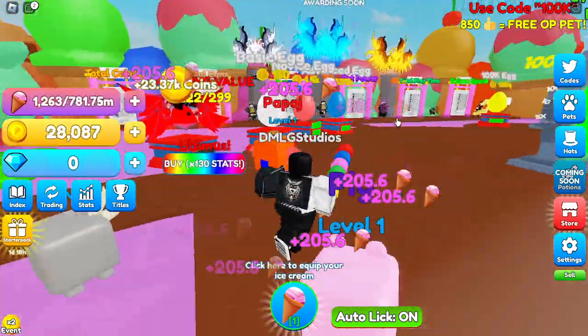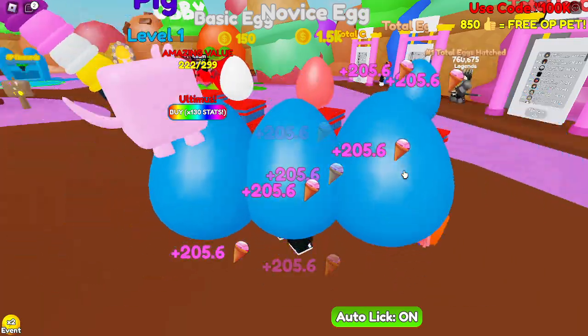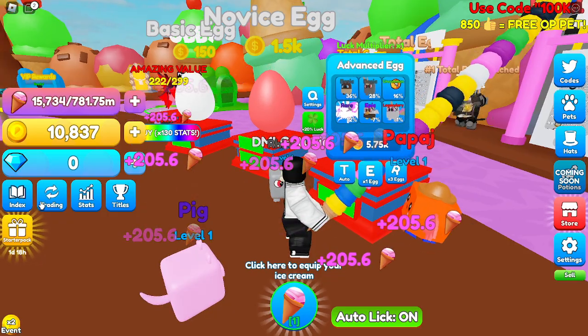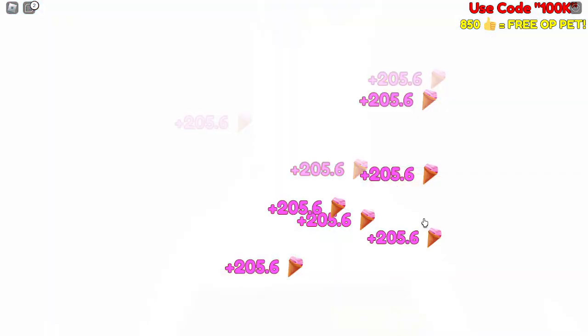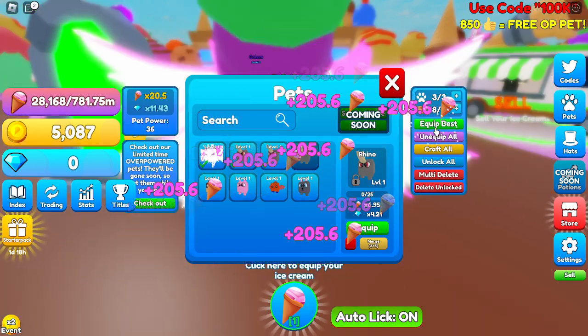So let's sell again. Then we can go over here — can we buy 3? We can! What are we going to get? We got all basics. Let's just buy one more, just to see if we can get something really good. Hey, we got the golem! That's what this person over here has. Let's equip the best.